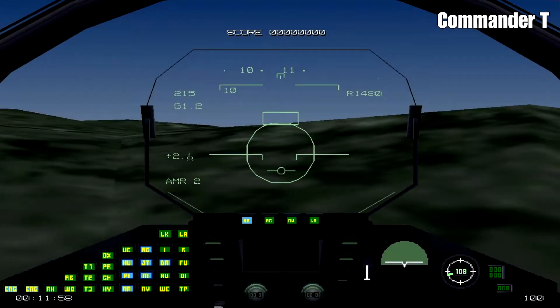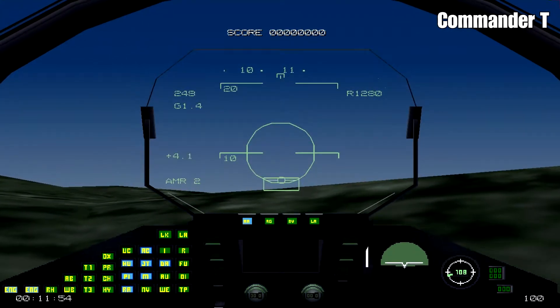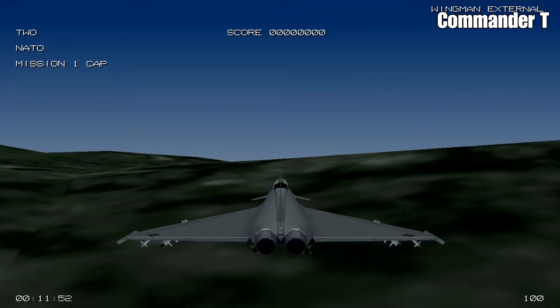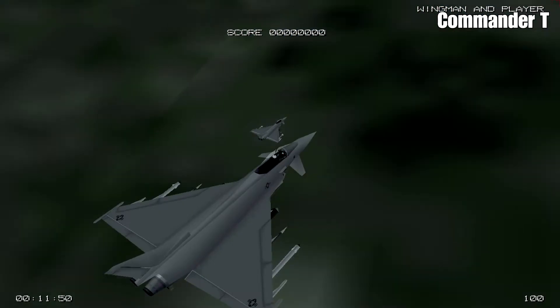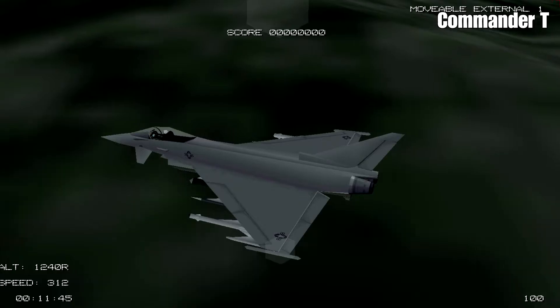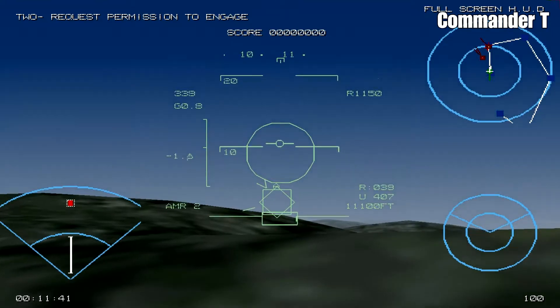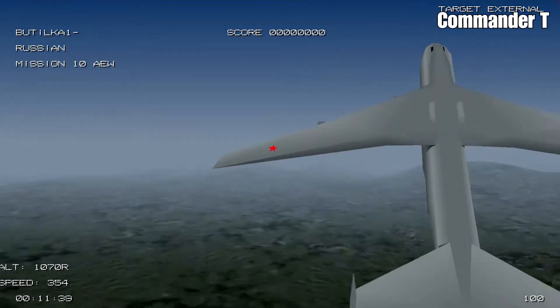We've been given some cluster bombs but we need to make our way over to waypoint two just ahead. I can see there's already some enemy contacts ahead. We've got one wingman with us, and there's a contact just ahead of us — it's a big cargo plane.